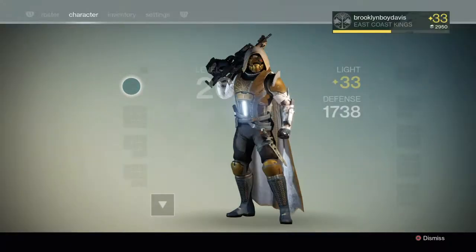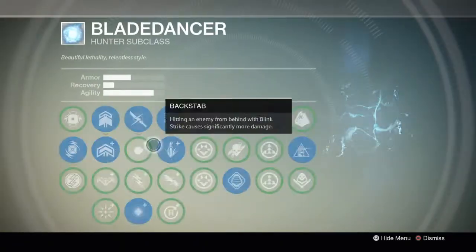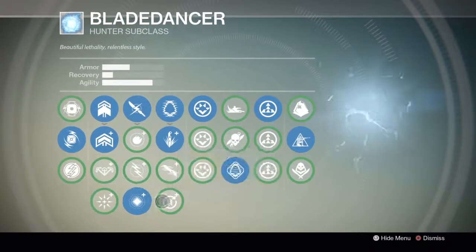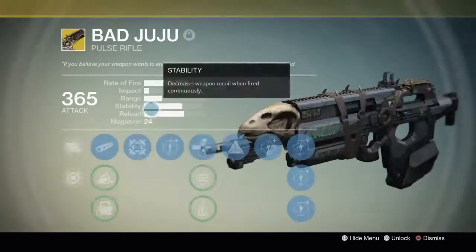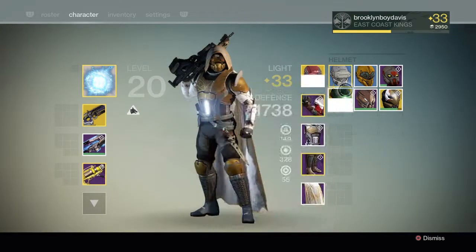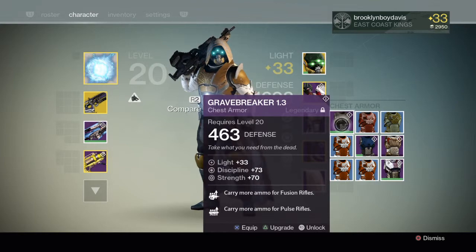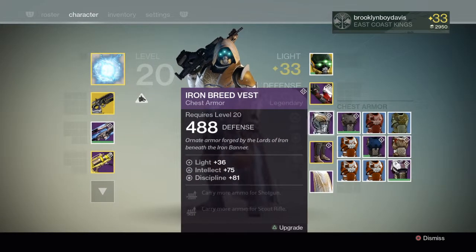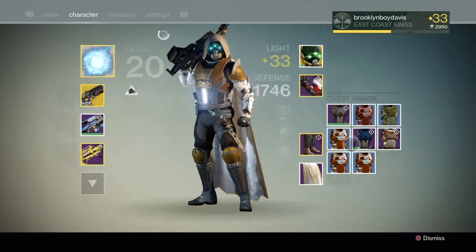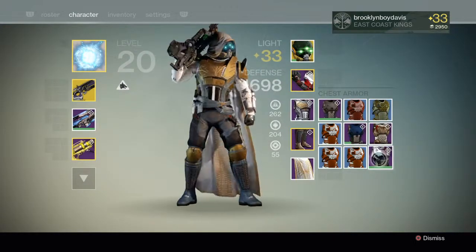Alright, so I'm going to be using Blade Dancer and I'm going to get my super pretty fast. I don't know if the super is classified as melee - I think it is, that's my best guesstimate. I'm using Bad Juju so I can get it quicker, and let me switch to this because I'm trying to upgrade that. I don't have to fully upgrade it. What the heck was I going to put on? I can't even remember - it was a chest piece. Alright, there it goes. That has me up more, but I really want to wear this because it looks very, very sexy.